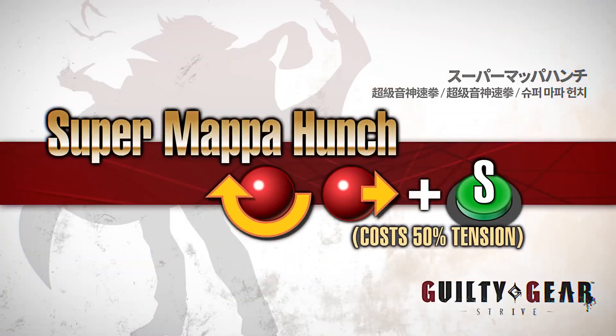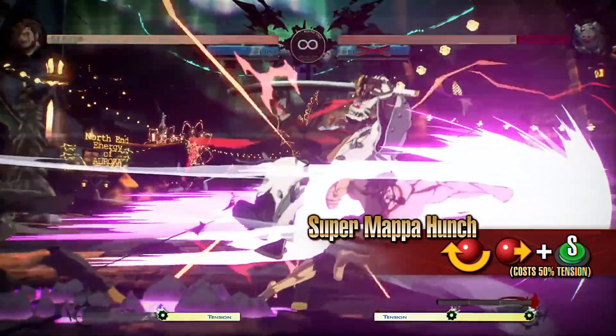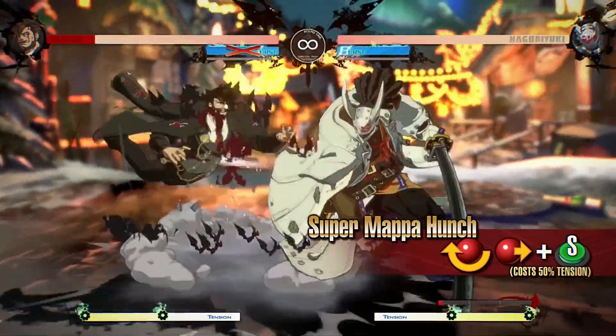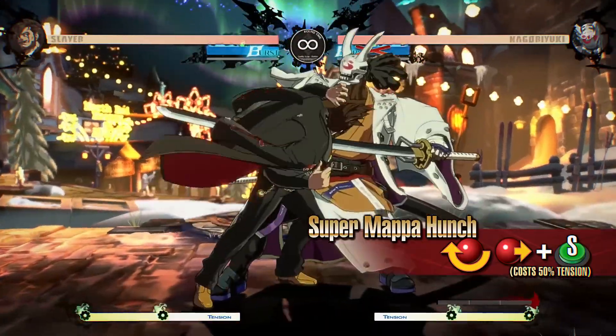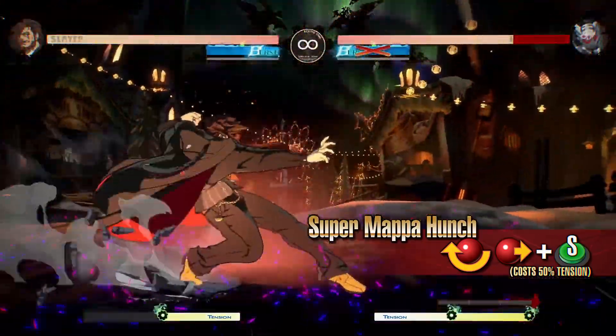Super Mappa Hunch is a lunging strike attack so fast the opponent can't keep up. This move has fast start-up and is invincible as it comes out. It can be used as part of a combo or to interrupt the opponent's strings due to the invincibility.